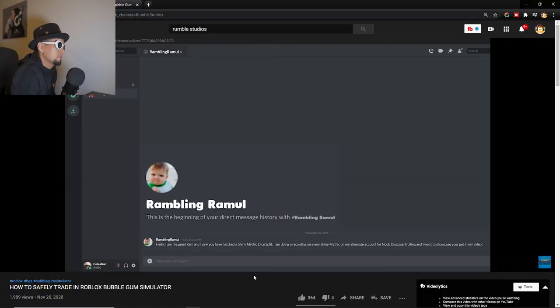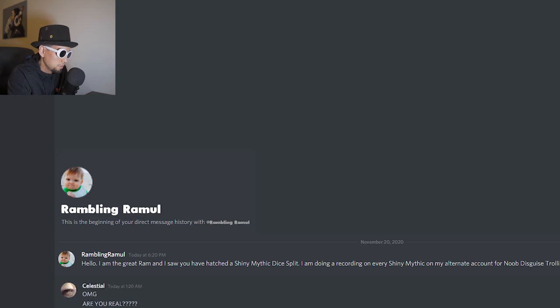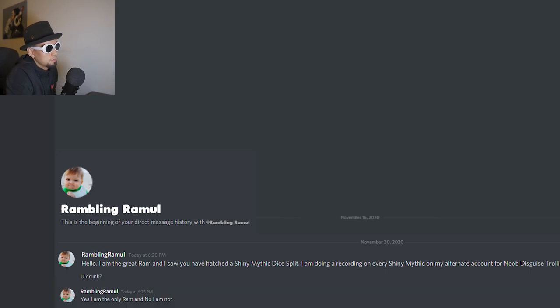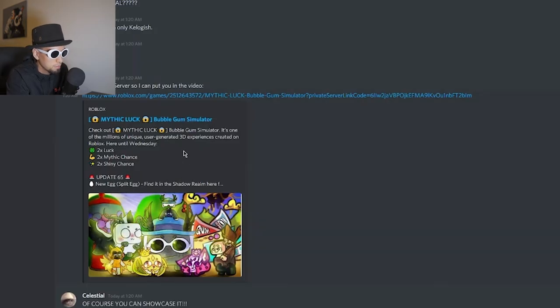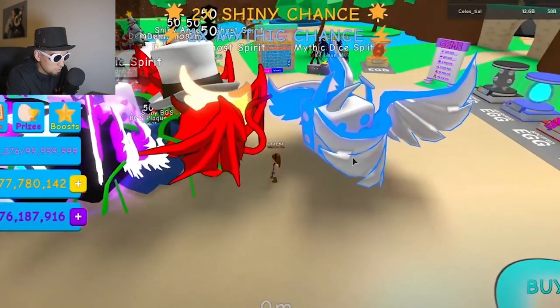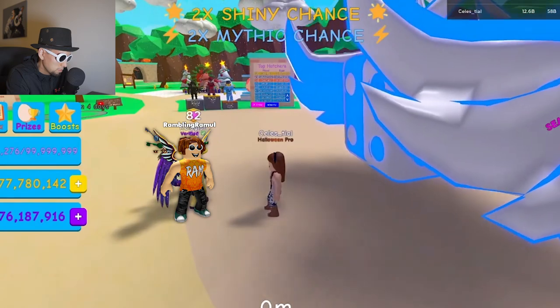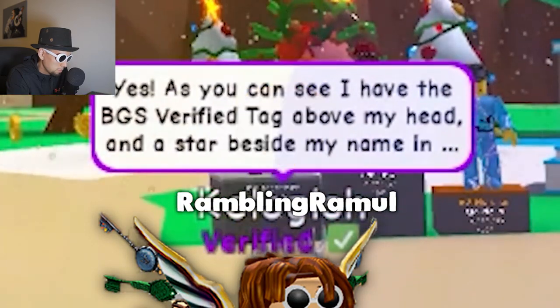Last but not least — pet borrowing. If you've watched any BGS YouTubers, you might notice that sometimes they borrow fans' pets to showcase. Sadly, there are people who pretend to be a YouTuber and ask to borrow your rare or special pet. Even if a friend asks to borrow a super rare pet, it's recommended you don't, as you never know if they could be scamming you. Shown here is a fake Discord account attempting to borrow a shiny Mythic Dice Split. When you join the game, he's not on his main account but on a fake account without the verified title.